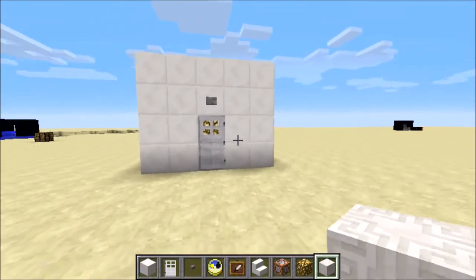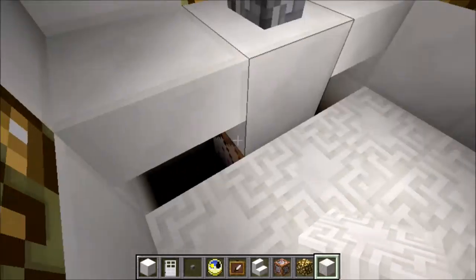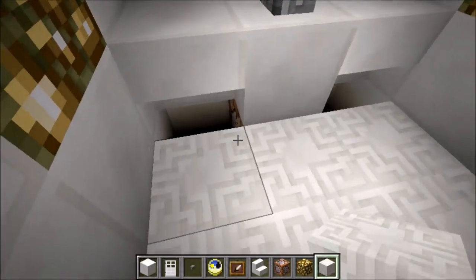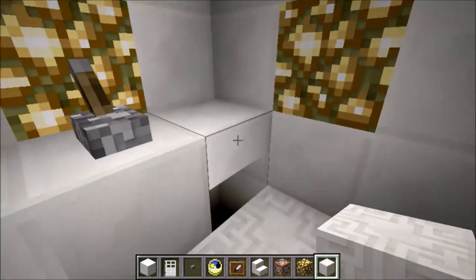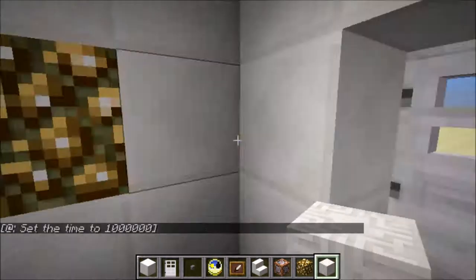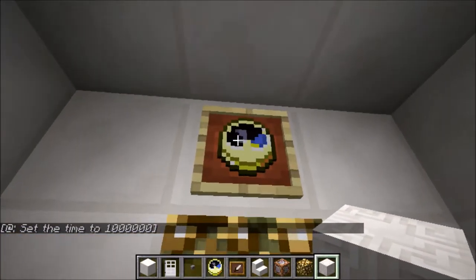If we just go into F5 mode, I will show off how this thing works. Just head right in here, then we have this block. We can go into this command block, change it to whatever we want to, and then if we flick this lever — one more time — then it turns to night, and we have just traveled through time.